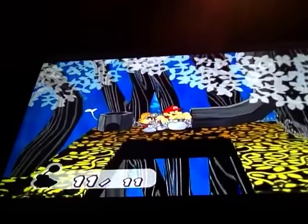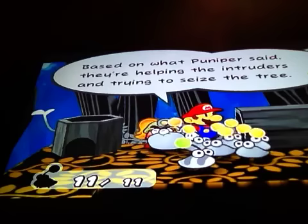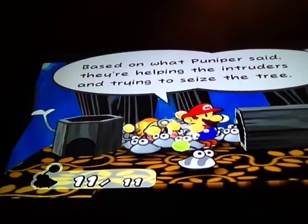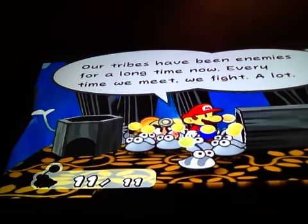What is that? You didn't see it. Mario, did you see it? That was a journey. Based on what Punipur said, they're helping the intruders and trying to see the tree. Our tribes have been enemies for a long time now. Every time we meet, we fight a lot.